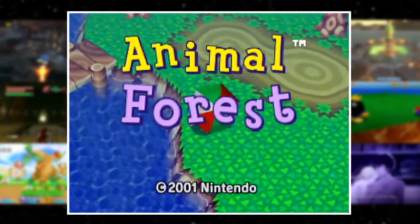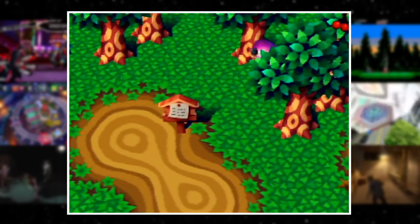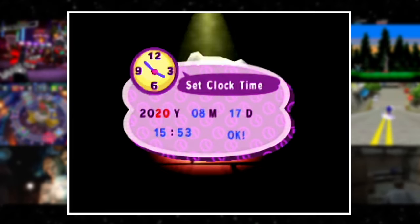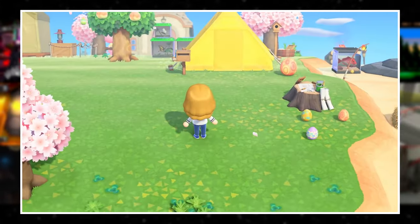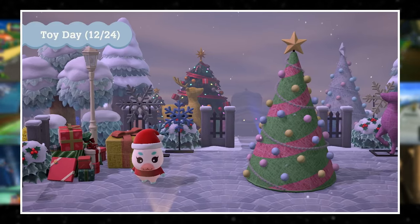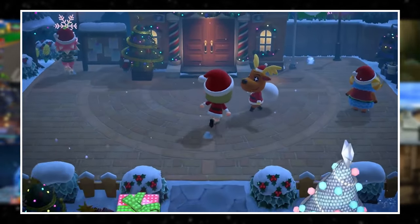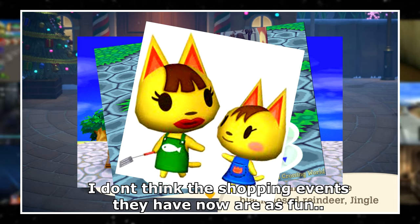They've been doing this stuff since the first game in the series, and I find it particularly ambitious. The original Animal Forest didn't even have the luxury of a proper system clock since it was a Nintendo 64 game — you simply set the time every time you booted up the game so clock-based events could still occur. No matter which entry in the series it is, you know the holidays are getting some special treatment. Unless, of course, you're playing New Horizons, where they seem to hate teachers, fathers, and mothers for whatever reason.